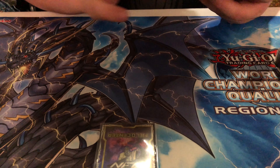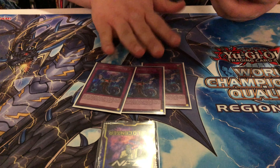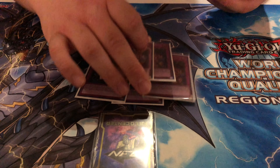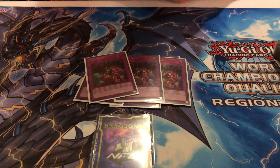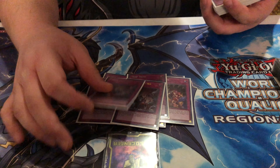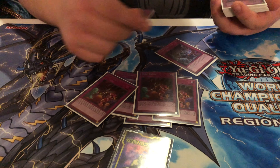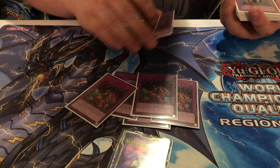For the Trap Cards, three Impermanence. I was on the fence about playing two this morning but I ended up putting in the third. Three Trap Trick — new best card in the deck, for sure. Just getting Paleo Chains double off of this for being able to set anything from the deck. Double Evenly Matched, just in case I went second — also at two because Trap Trick can get one out of the deck.